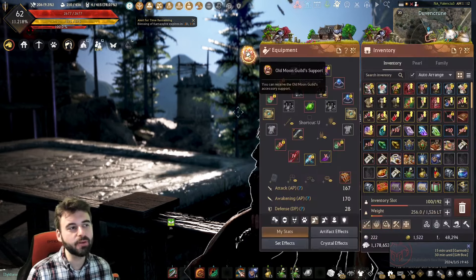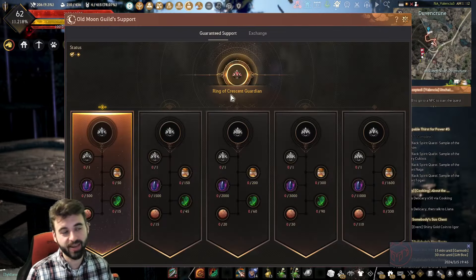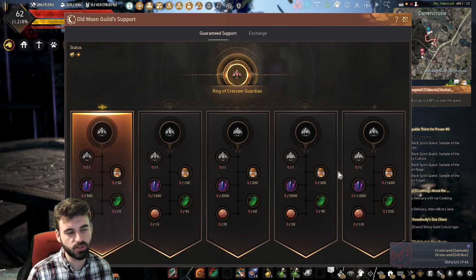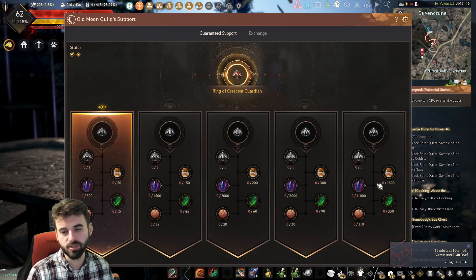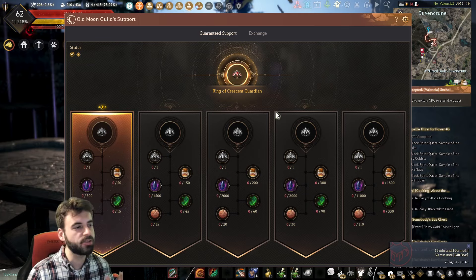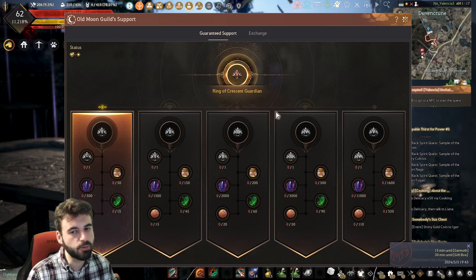In Black Desert, every player can get up to two free PEN Accessories by doing a series of Exchange Questlines. These PEN Accessories have a value on the NA market of about 30 billion silver, and they're going to cost you roughly 10 to 15 billion silver, depending on how much grinding you do yourself to make that exchange. Kind of like half-off accessories for the PEN stage. It lets you build up to it slowly as you continue to progress your character, and is probably one of the next logical progression steps that every new player and experienced player filling out their accessories should do.